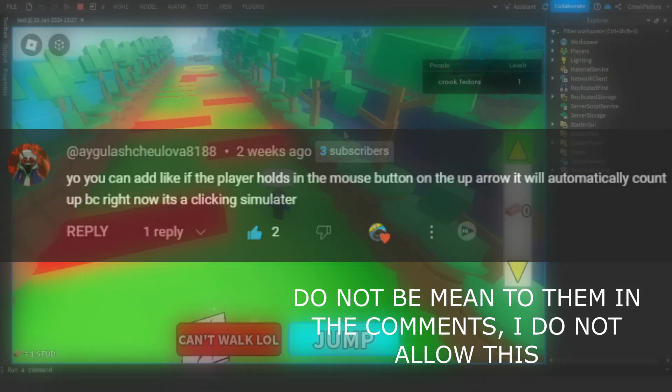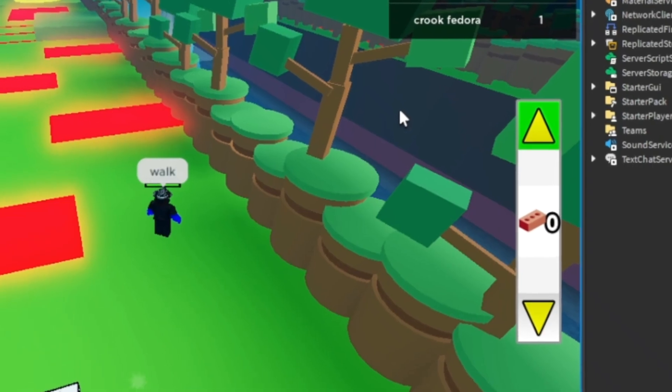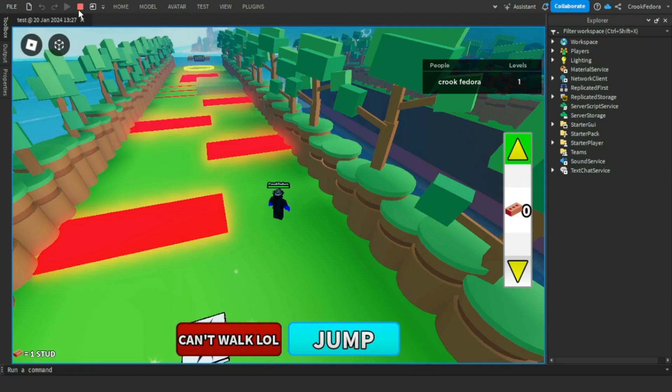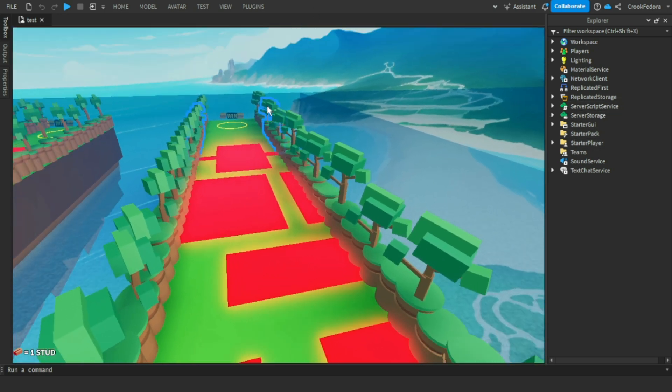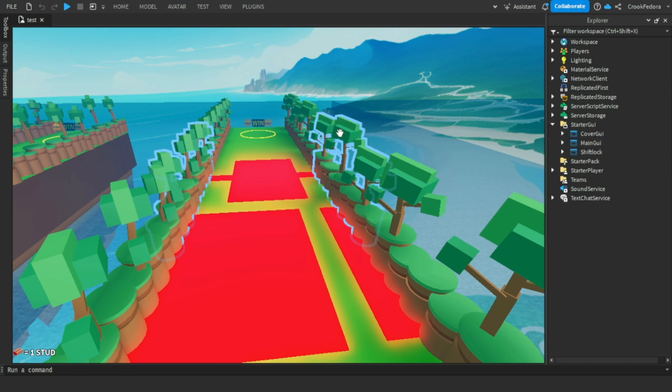Some of you guys are saying this is like a clicking simulator and it's not chat-to-move anymore. I made this GUI button that I thought you guys would love, but I guess not. So now I'm gonna make a script so you have to actually type 'walk.' I don't care anymore - whether you're on Xbox or not.